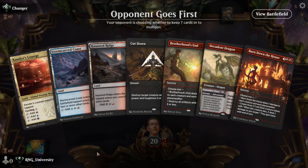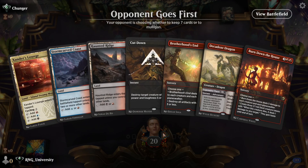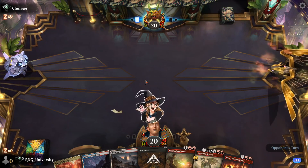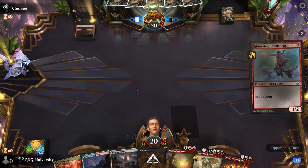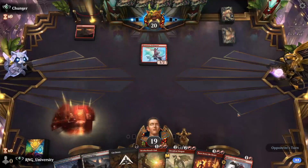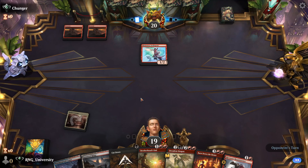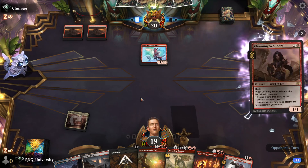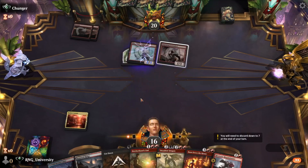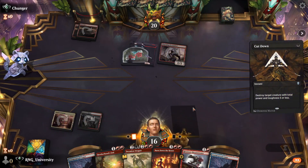Opponent goes first again. This time we really only have tap lands — three tap lands in a row, well two tap lands. By turn three we'll have an untapped land, and by then we might already be dead. Mono Red again. You don't say. Swiss Sphere turn one play — you are a king amongst men. And now a scoundrel. At least we got a Cutdown target.